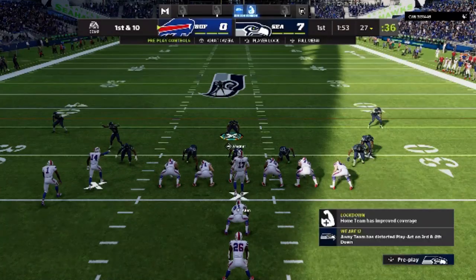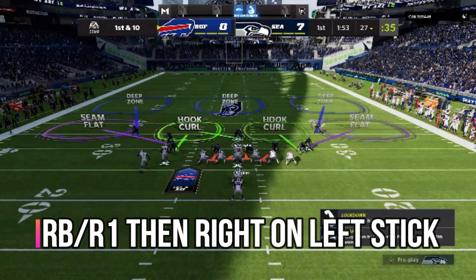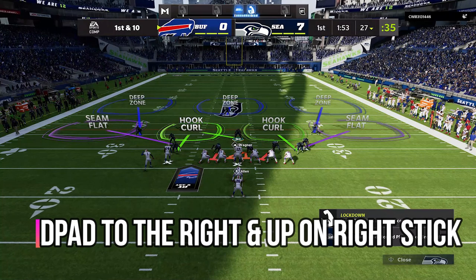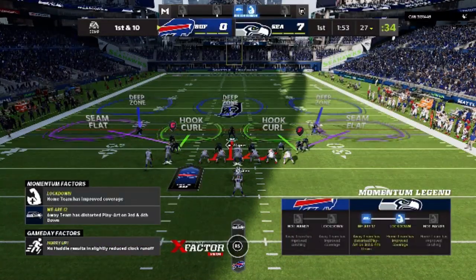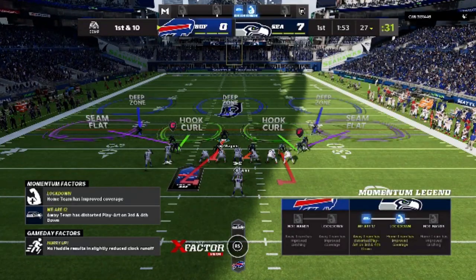As far as the setup goes, it will change throughout the game, but the base setup is simple. I shift my defensive line to the right, zone all linebackers, and blitz my user so I don't get weak-boxed — blitzing the linebacker is just a habit for me. The last step is QB containing, which is essentially hitting the right bumper or R1 button twice. This is what you're left with — it's highly adjustable, and I'll show you how I make adjustments throughout the video.